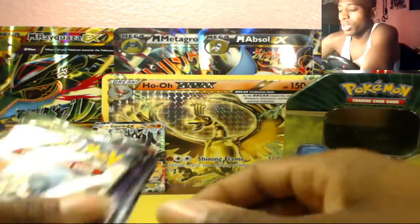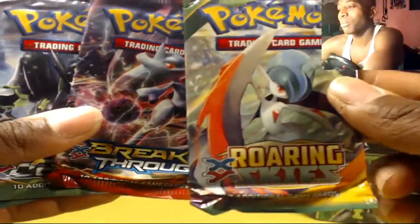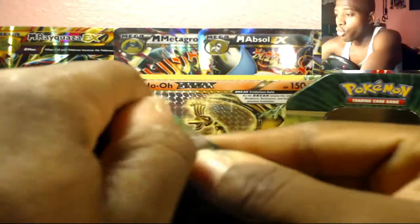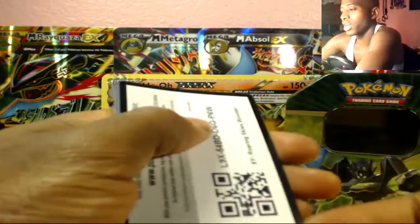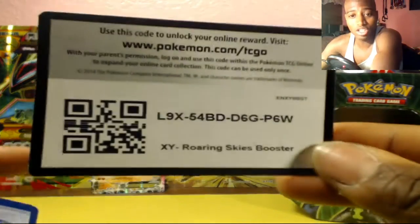We have four booster packs here. We actually have two Fates Collide, a Breakthrough, and a Roaring Skies — for some weird reason. We're gonna bust those open first, hopefully getting some first pack magic. Here's the code card for those boosters — very usable boosters on the online TCG.